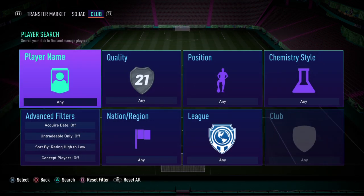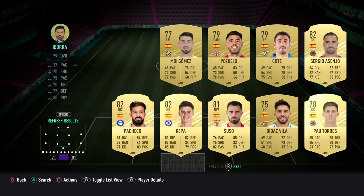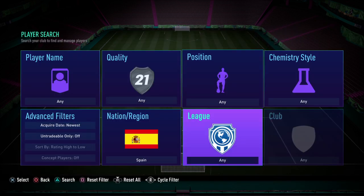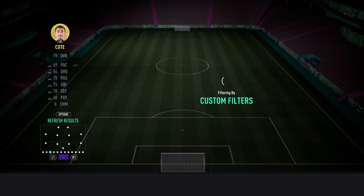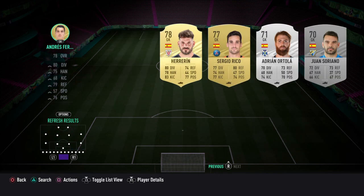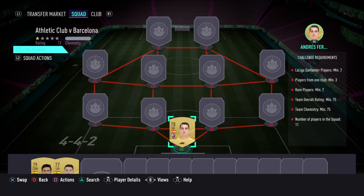I'm going to show you who I'm using from the Spanish League first. There are actually four players I'm going to be using from the Spanish League. In goal, we're going to be using Andres Eduardo Fernandes Moreno - Andres Fernandes. He's 350 coins. You can also use Moyer as an alternative goalkeeper.